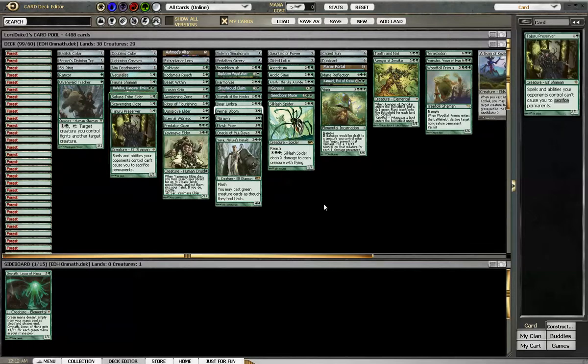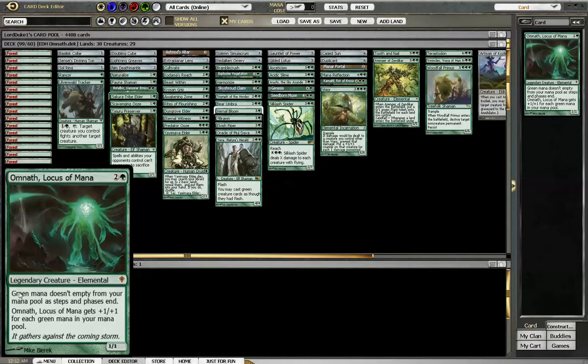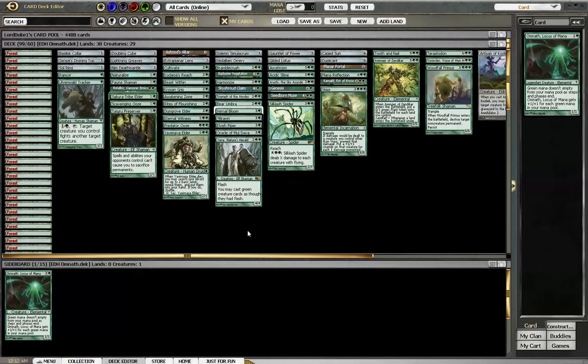That's the deck — Omnath, Locus of Mana. There are many ways to run this deck. It's a mono-green deck, so just make sure you have lots of ramp for Omnath so he can grow, and creatures that can help affect board states. Hope you like it — leave some comments. I'll run some 1v1s with this deck so you can see how it plays out. Keep watching and we'll see you soon. Peace.